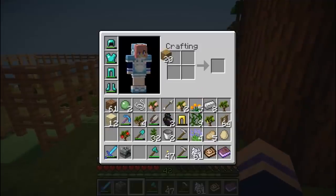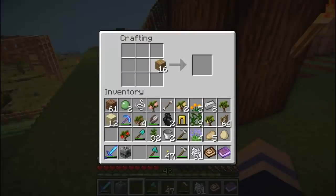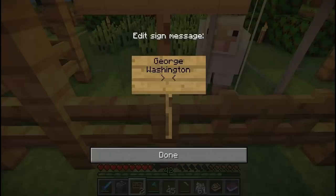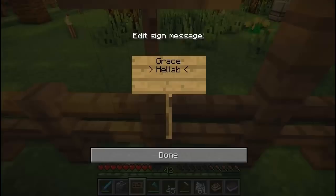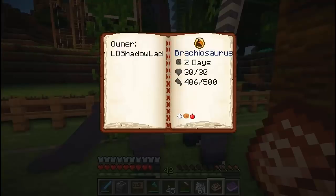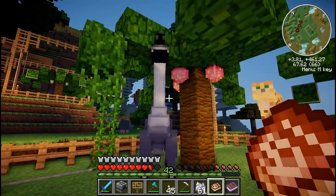I wanted to make some signs for the enclosures so that I don't forget their names - not that I would. I probably would. So let's leave a sign on George Washington's enclosure. I'm also going to write his species on here because I probably will forget it. Let's also put a sign here on Grace Hella Big's pen - she is a Brachiosaurus. She's not exactly hella big yet, but I'm sure that she's going to grow. She's only two days old - I'm pretty sure I just saw her grow right before my very eyes.